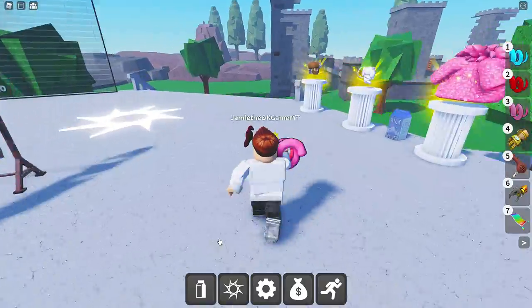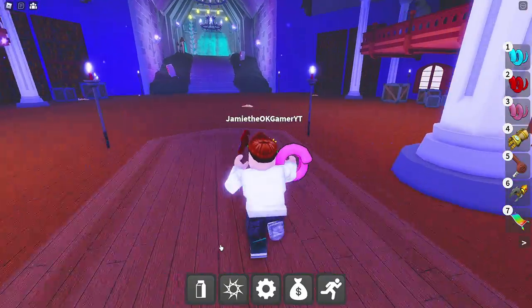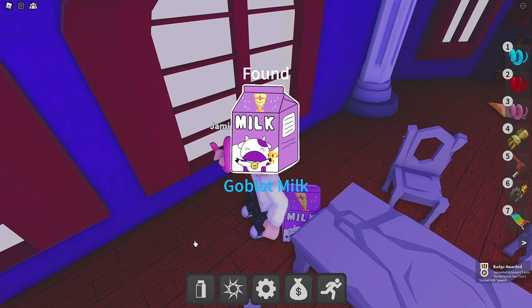The first one we're missing is Goblet Milk. Let's head on over here to Enchanted Land, and Goblet should be right over here. There we go — there's Goblet Milk. Thank you so much.